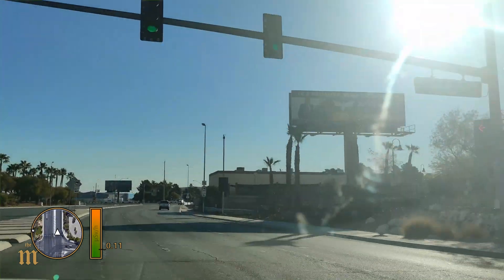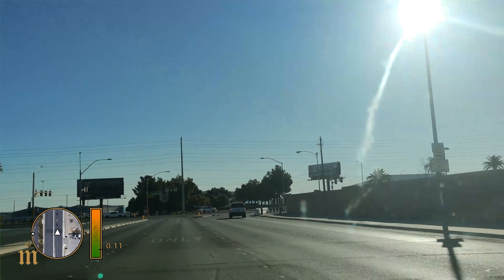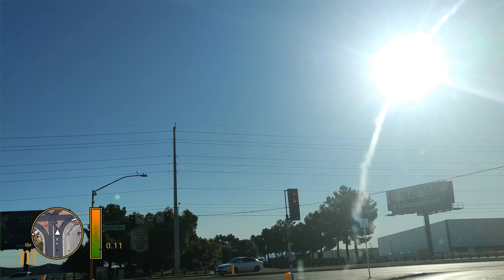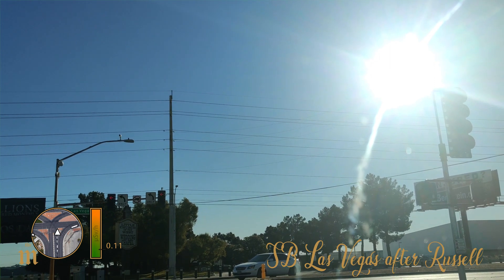Now radiation is everywhere and even rocks and even bananas are emitting radiation. However, this subscriber told me in California this value is usually between 0.08 and 0.12. But he told me in Las Vegas it is usually a bit higher. So let's see. Thanks for watching and enjoy the video.